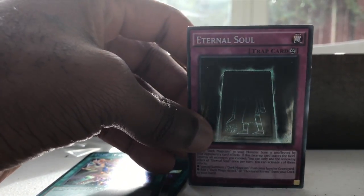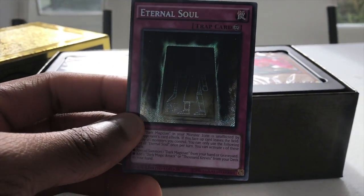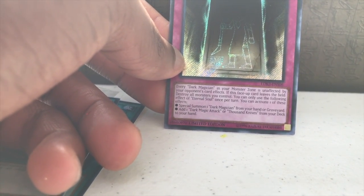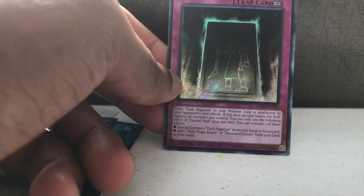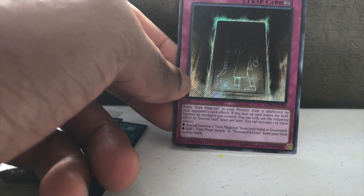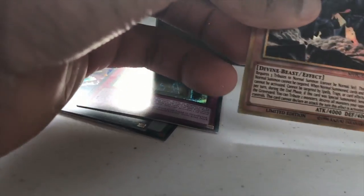And Eternal Soul. Every Dark Magician in your monster card zone is unaffected by your opponent's card effects. If this face-up card leaves the field, destroy all monsters you control. You can only use the following effect of Eternal Soul once per turn — it's a continuous trap card. Special summon one Dark Magician from your hand, or add one Dark Magic Attack or Thousand Eyes from your deck to your hand. Totally Dark Magician and Dark Magician Girl stuff.